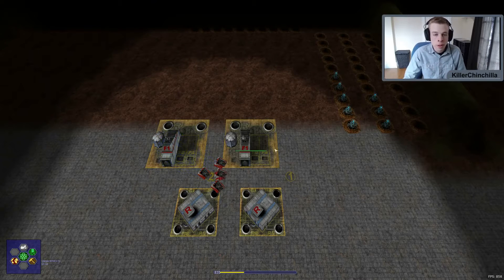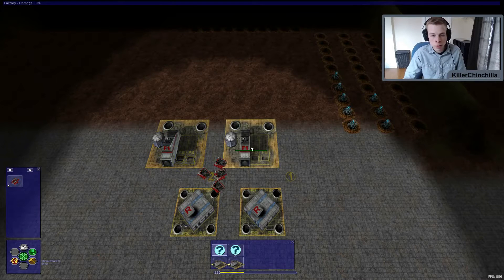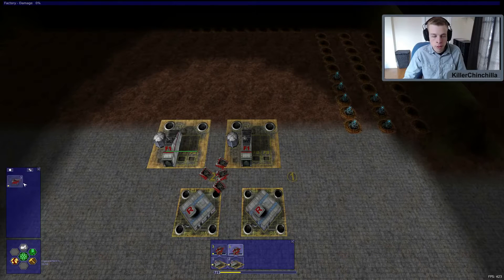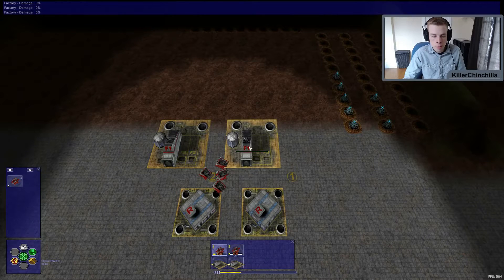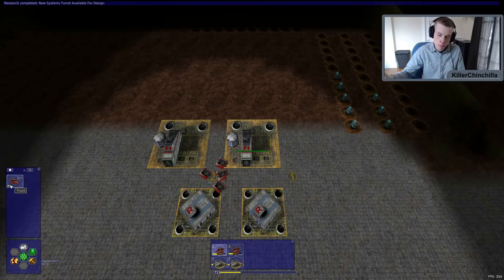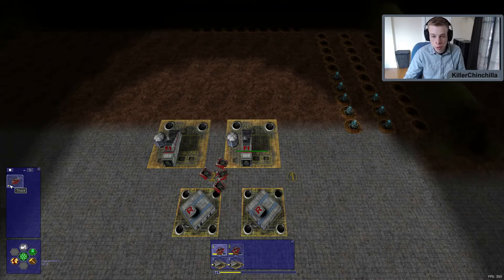The whole time you've got to be researching — it's really important, so don't stop researching. Once you make a factory, you can click on the factory or the factory button at the bottom, and you can tell it to make a truck or two or three. Tell each one to make three. Basically, you can tell them to make infinite of a unit by right-clicking, and it turns into a sideways eight, which is the symbol for infinity. So it'll make trucks until you reach the maximum amount allowed, which is 15.